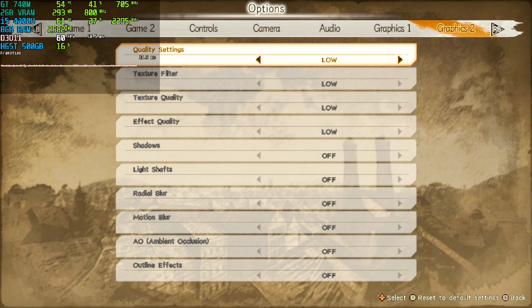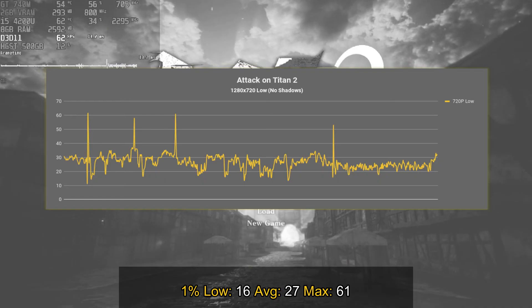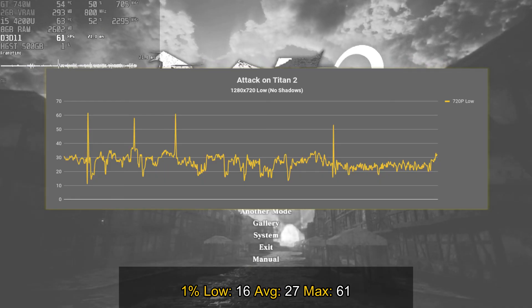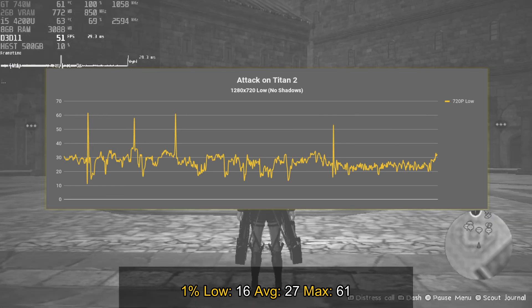720p is the absolute minimum. All the settings are pretty much set to the minimum possible — there are no shadows, everything is at its minimum. Unfortunately the performance is not quite what I was expecting; the game performs pretty much between 20 and 30 frames per second.